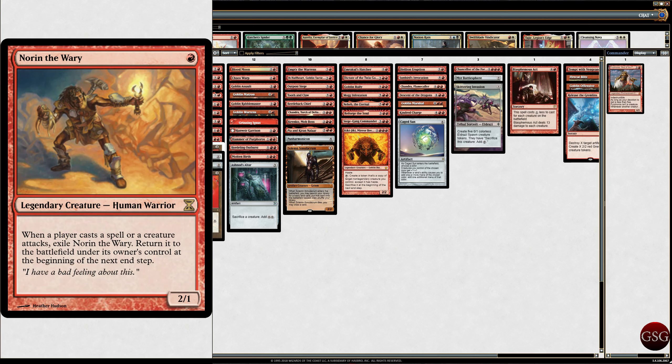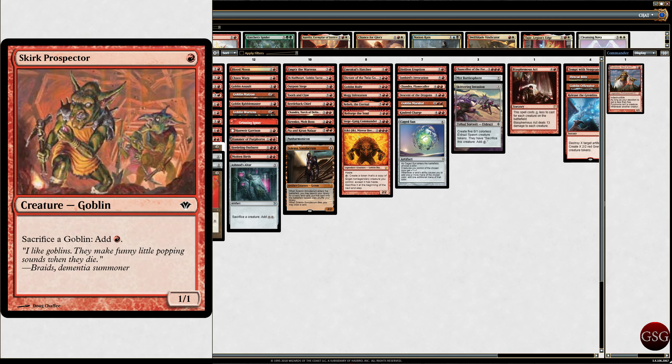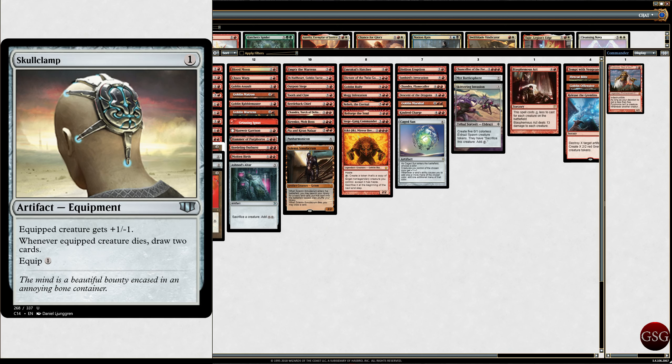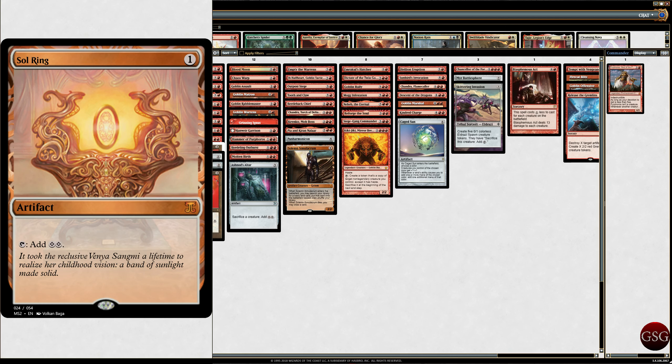We've got our first one-drop: Norin the Wary, Legendary Kuchima Warrior. When a player casts a spell or a creature attacks, exile it, then return it to the battlefield under its owner's control at the next end step — so it triggers Purphoros twice, or as many times as I want! Skirk Prospector: sacrifice a Goblin, add 1 red mana. Once he's triggered Purphoros, why do I care about him? We've also got Vandal Blast because it's a red deck and I hate artifacts, and Skull Clamp because I love artifacts. Sol Ring, because yes.